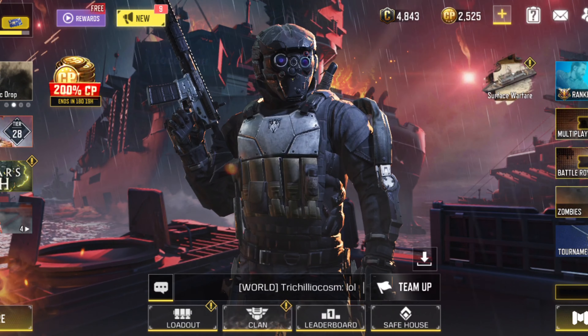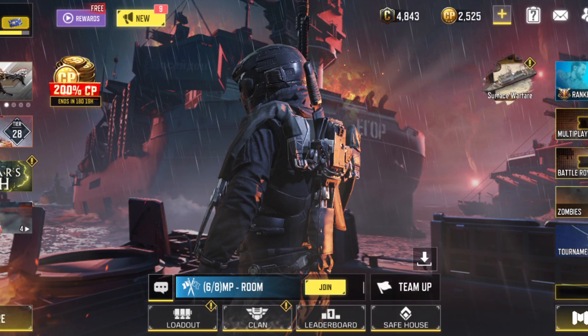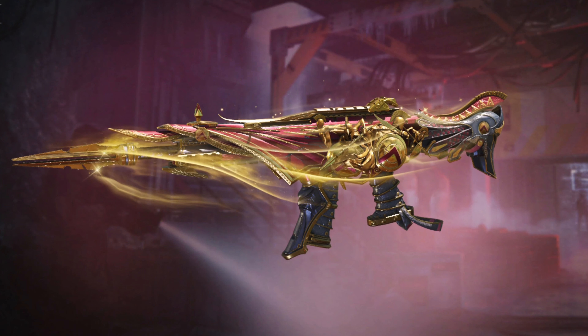Hello everyone, welcome back to another COD Mobile video. A new legendary draw has been released today — the Greatest Empire draw, in which you can get the Kilo 141 Legion Spear.